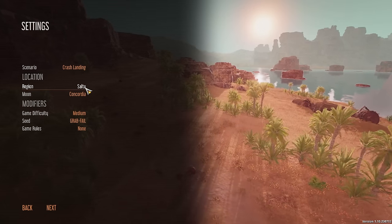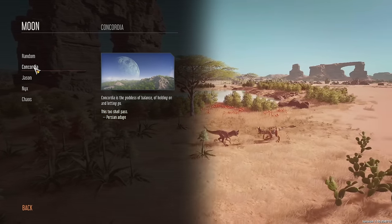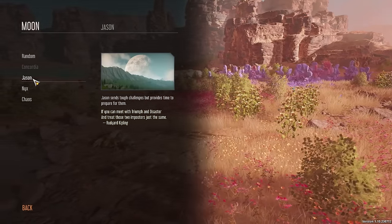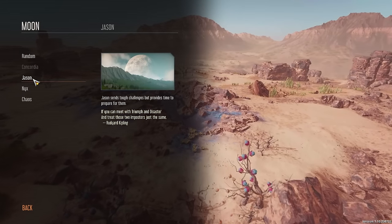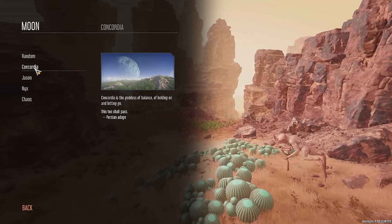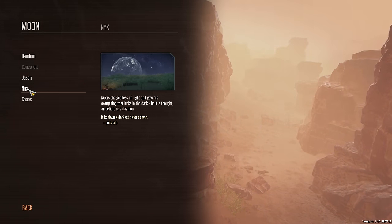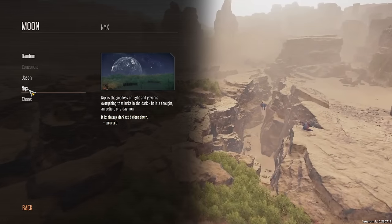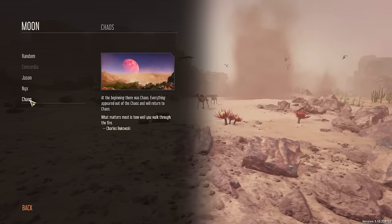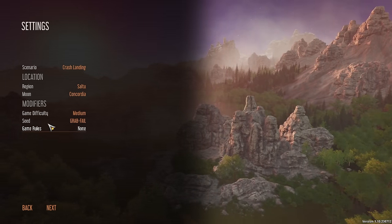Then we have the moon. Concordia is a goddess of balance. Jason sends tough challenges but provides time to prepare for them. Nyx is the goddess of night — so maybe it's always nighttime. The moon of chaos is going to make things all over the place. Maybe for a first run through, we'll just pick Concordia. Game difficulty medium, we're not going to change the rules.